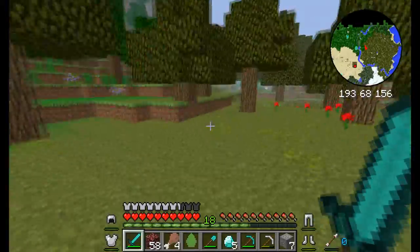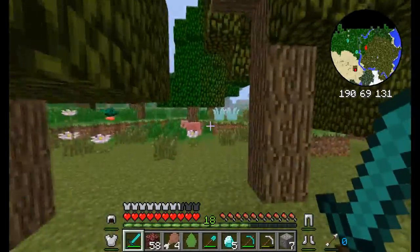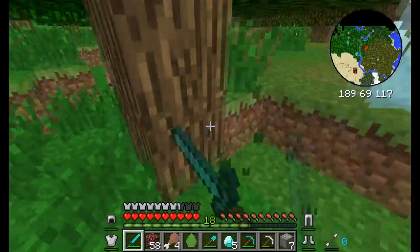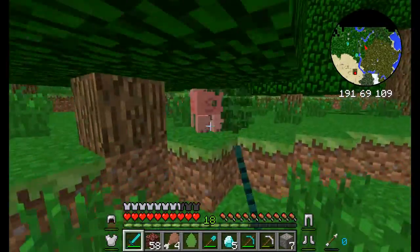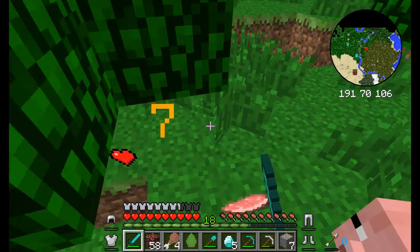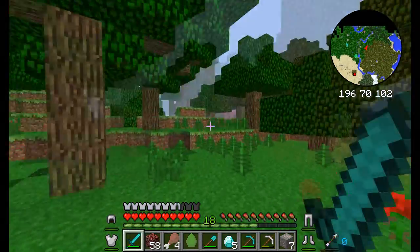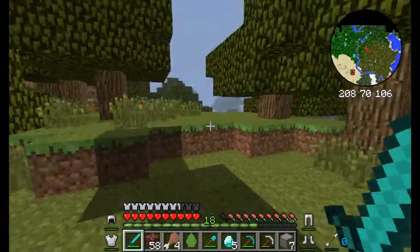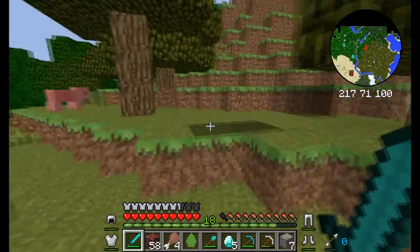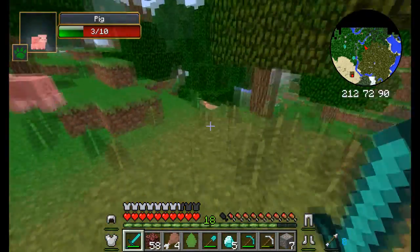I usually get mods and stuff like this and forget to take advantage of them. Like with Not Enough Items — I forgot that I could look at the recipes with that. And I have this minimap and I forgot about it, because I guarantee I'll lose the house. I tend to get lost.